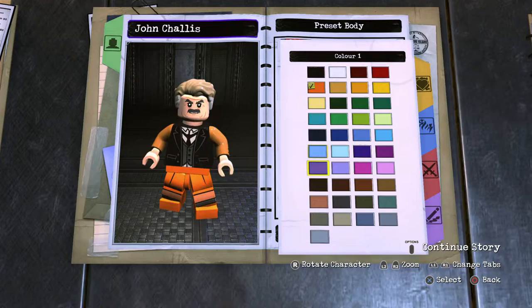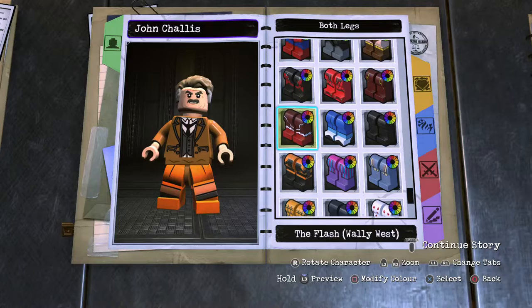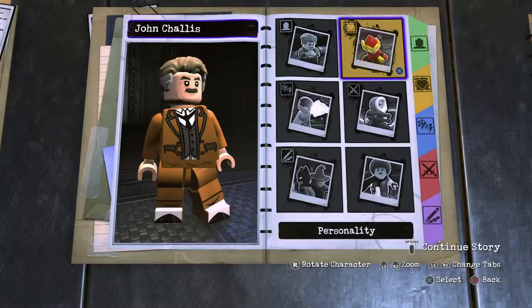Moving on to the hip piece — Clayface, of course. Boom. Leg section — Animated Series Joker legs. Pop in. And complete the tux, lightest brown. Moving on out.